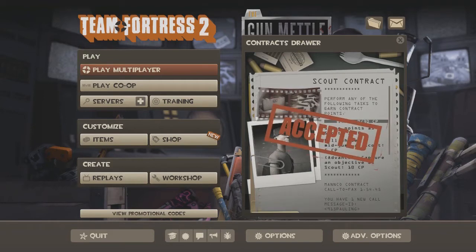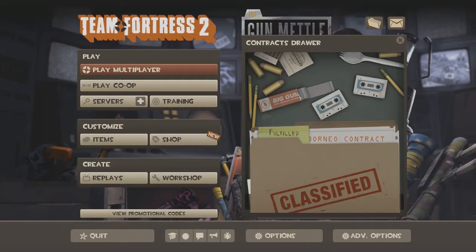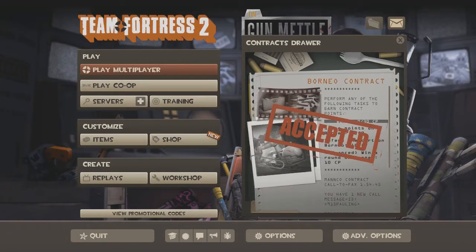Come on, something good. So, concealed weapons capes — not a big deal. Let's get the Borneo contract going. I'm sorry if I sound a little odd tonight, I'm kind of tired. It's late at night. It's like the day before these expire.